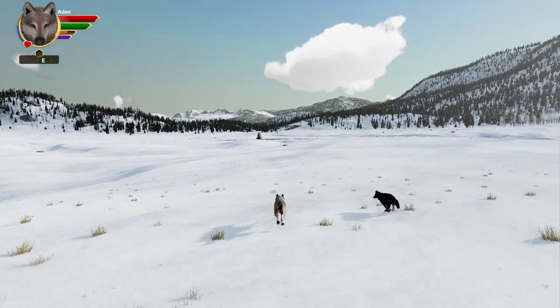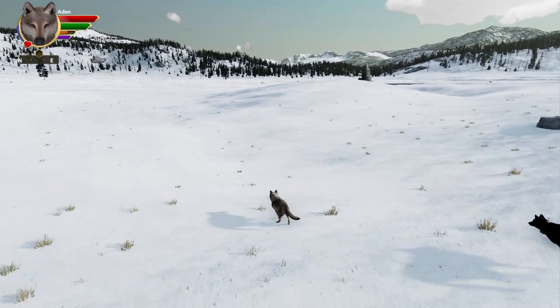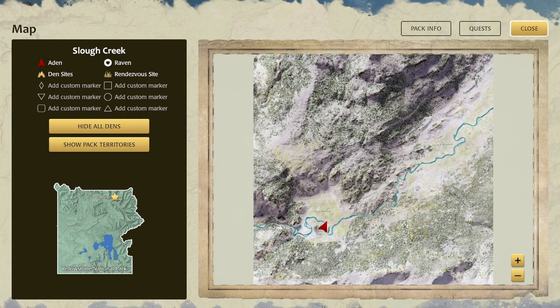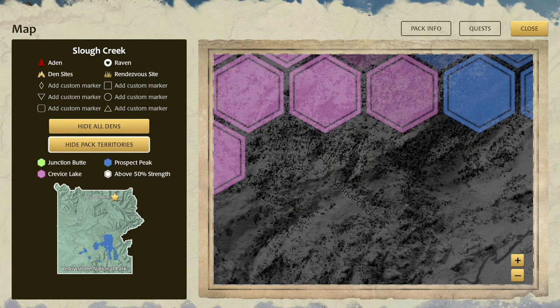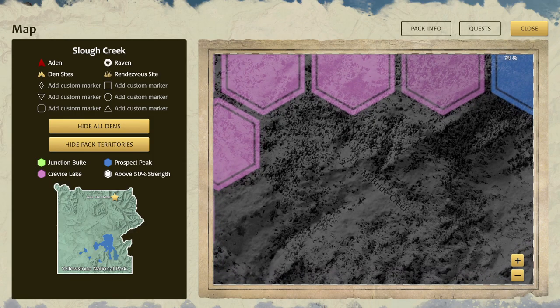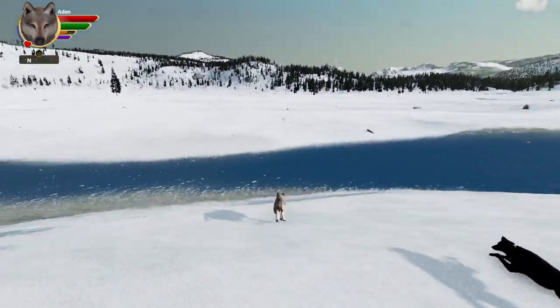It's insane how huge this map is. There are a bunch of different dens, and one of the better ways to go about this — at least how I tend to do it — is to kind of pick an area. I feel like Aiden would gravitate towards this general area, so we're going to go here. If we show the pack territories too, there's kind of a nice little spot — no man's land — and I feel like we'll settle up in these mountains and hills up here. We have to claim a strong territory and uncover different dens.